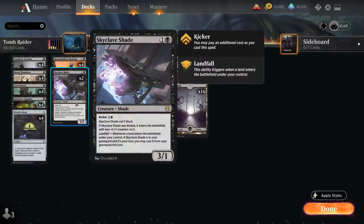At two mana we have two copies of Skyclave Shade, a 3/1 that cannot block. We can kick it for two and a black, in which case it enters with two +1/+1 counters. It has Landfall: when a land enters the battlefield under our control, if the Shade is in our graveyard and it's our turn, we may cast it from there — another way to trigger Desecrated Tomb.